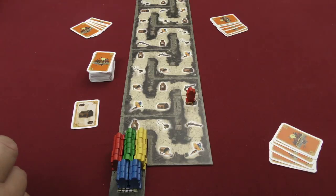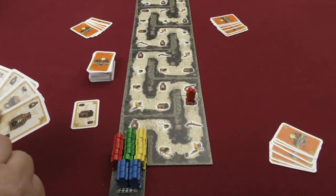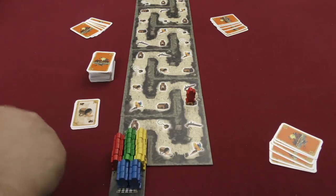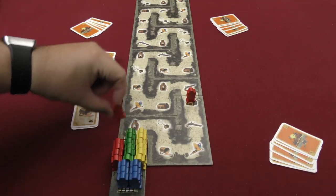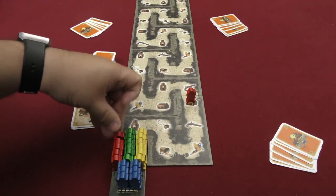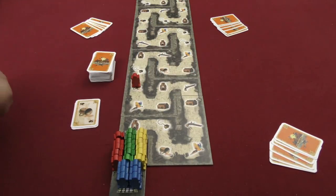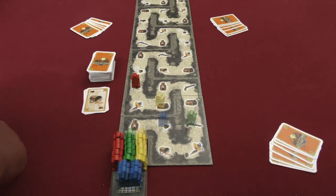I can play one to three actions on my turn. The second action could be to play something like this cup. I can use that to either move one of my guys from here to this cup, which is the first unoccupied position for him, or I can move another guy to the next cup position on the track that is unoccupied. That is how you move your pirates along the track using the cards.